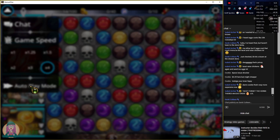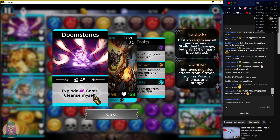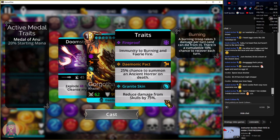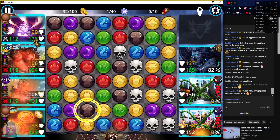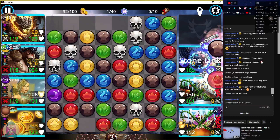I'm going to put this on autoplay and explain what I've got going on here. We've got Gorgotha at the front — he explodes gems, he cleanses himself so if he has a negative status effect, as soon as he casts it goes away. And he has skull damage reduction by 75%, which is going to protect you from all those skulls that are going to be on the board.